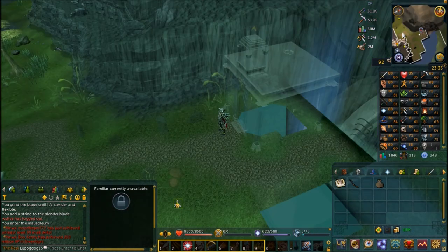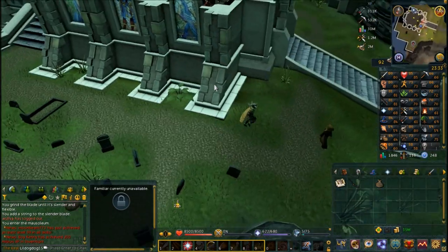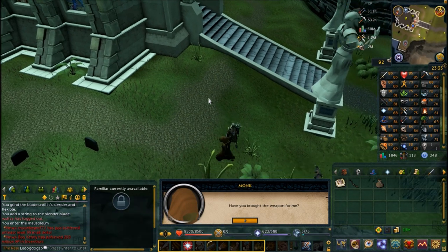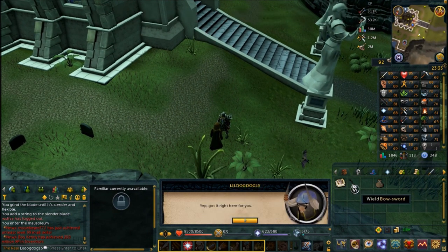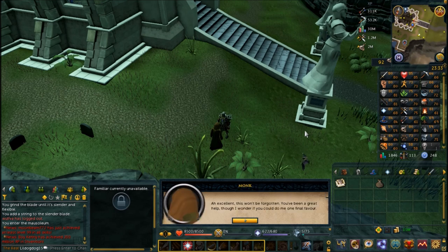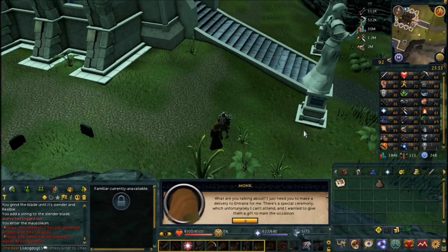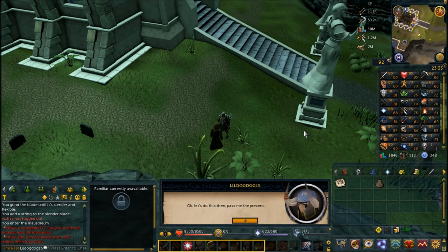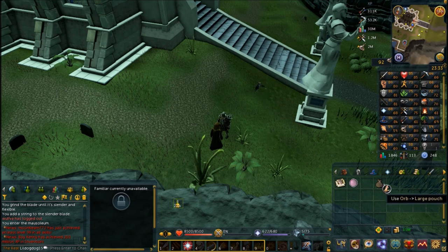Once you're out, speak to the monk once again. Choose the first dialogue option: 'Yeah, got it right here for you.' At this point he's going to ask you for one more favor — he wants you to take an orb, put it in your large pouch, and take it to Entrana for him. However, because it could be flagged as a weapon, you have to go through the Abyss to get it there. Note that you do have to go through the Wilderness for this part.